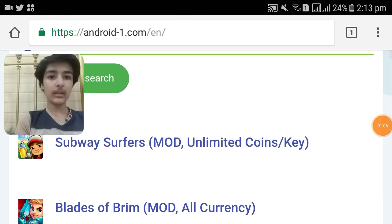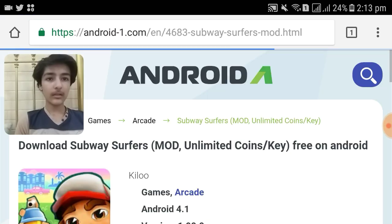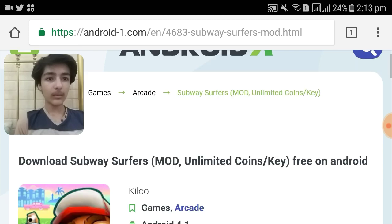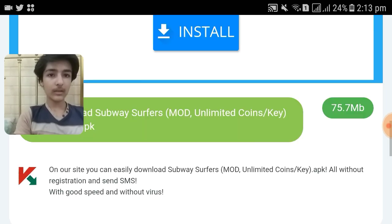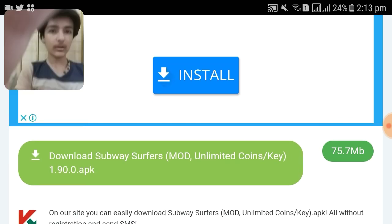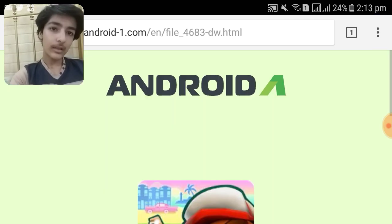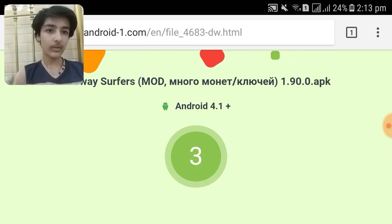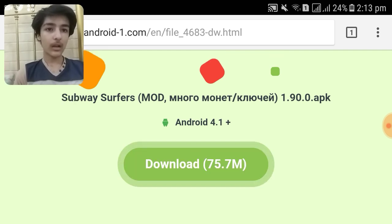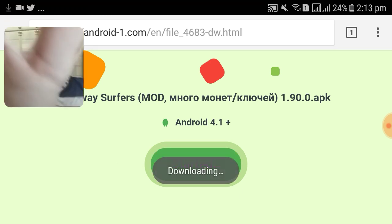You can see Subway Surfers mod unlimited coins and keys. Click on it, or any game you want. With unlimited resources, scroll down and you will see an icon to download Subway Surfers mod unlimited coins and keys. Click on it — it contains the latest versions — and after that you will be redirected to a page which will count down from 7 to 1.